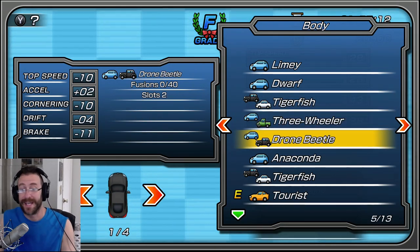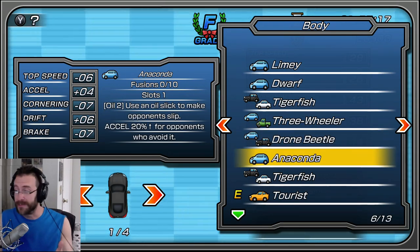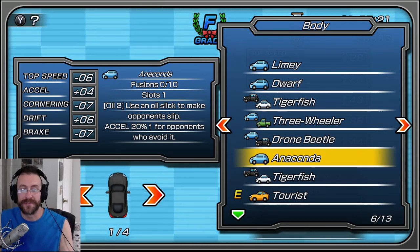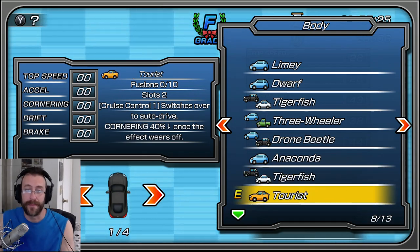If I put this anaconda body on, I'd lose six points top speed, gain four points acceleration, lose seven points cornering, and gain six points drift. That's how it works. This is zero because that's the body I'm currently on.